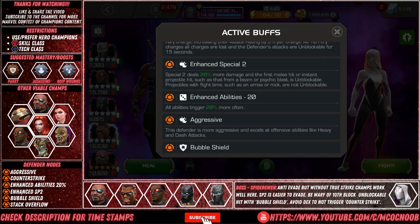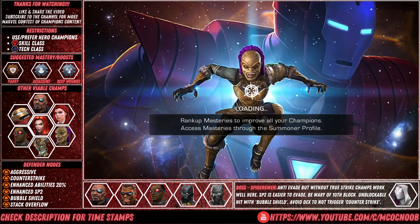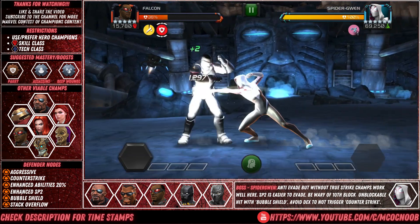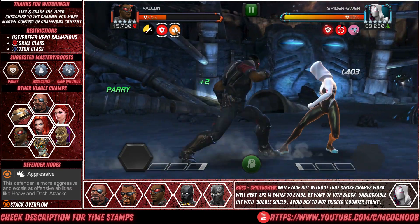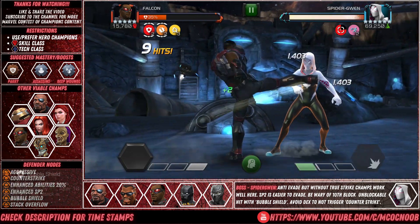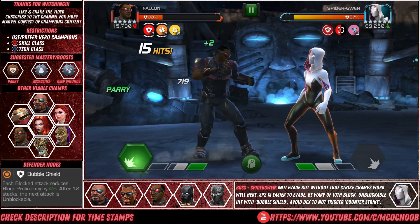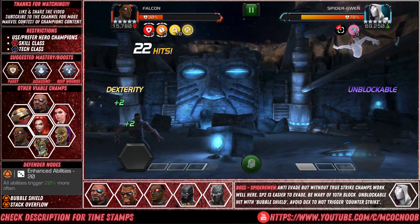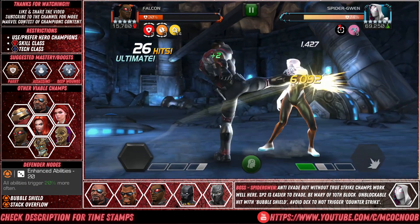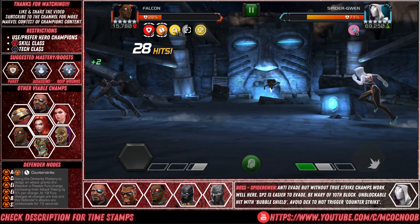The boss fight is Spider-Gwen, so there's a lot to uncover. She will be aggressive with her nodes — she will always be dashing in and trying to hit you. She has Counter-Strike, so whenever you use a Dexterity the attacker gets a Fury and increases damage by 5%, but at 10 Furies you lose all of them and the defender goes unstoppable for 15 seconds. So you have to manage your Fury — don't dex more than 10 times or the defender becomes unstoppable. She also has Enhanced Abilities so she will be evading much more. With Bubble Shield, remember that after 10 hits the 11th will be unblockable, so keep that in mind.